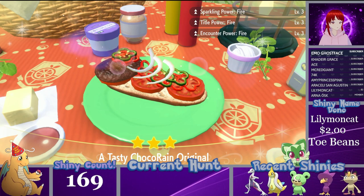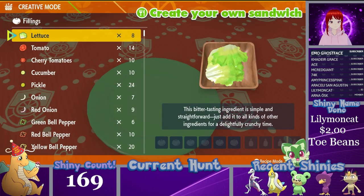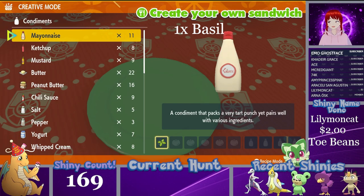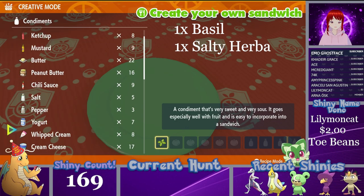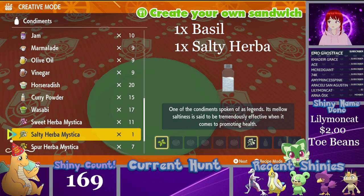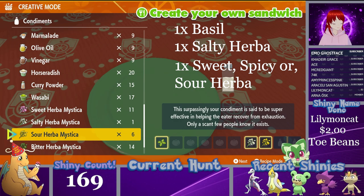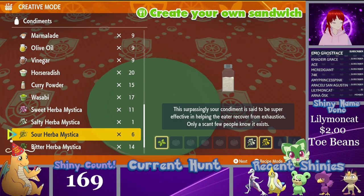Onto the last fire sandwich I have for you today. It is almost exactly the same as the very simple basil one — you use one basil, one salty Herba Mystica, and then you can use one either sweet, spicy, or sour Herba Mystica with that salty. So for this one we'll go ahead and use a sour one, since we haven't used one in this video, but you can do sweet, spicy, or sour with one salty Herba Mystica.